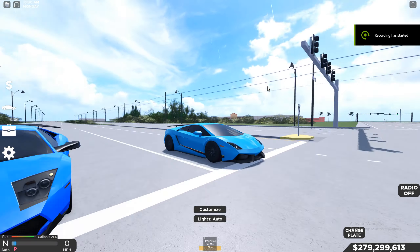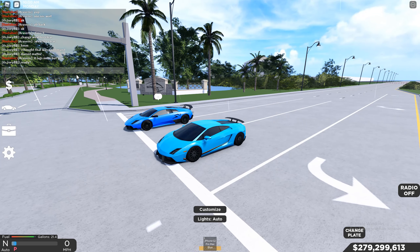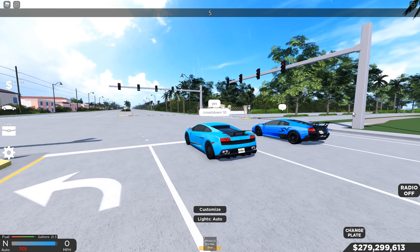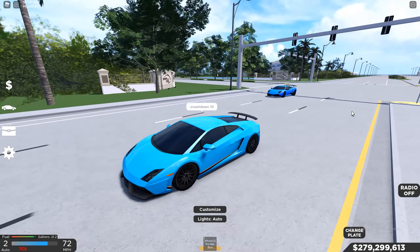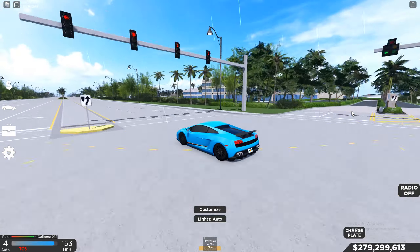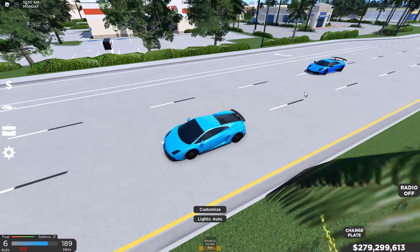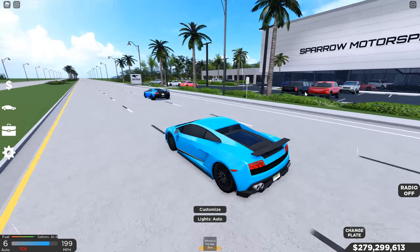Next up we have the Lamborghini Gallardo versus the Lamborghini Murcielago SV. Pretty similar cars here, specs are also pretty similar. Let's do the countdown. I launched a bit early there, we might do another race back because of that. But so far it looks like the Gallardo is taking the win, although the Murcielago looks like it's catching up a bit. Even though I launched a bit early, the Murcielago SV seems like it's quicker.